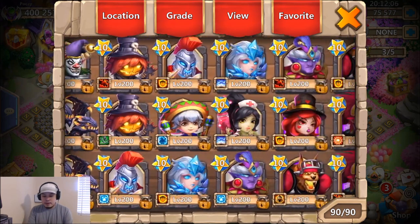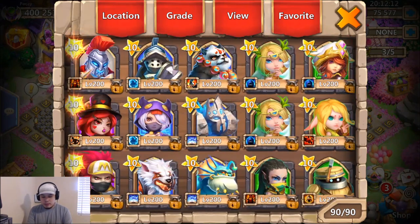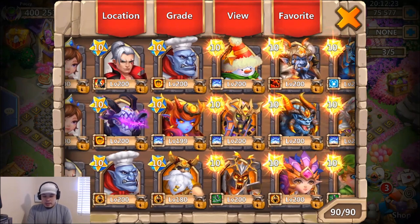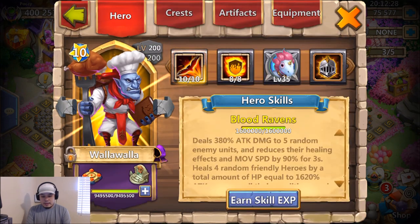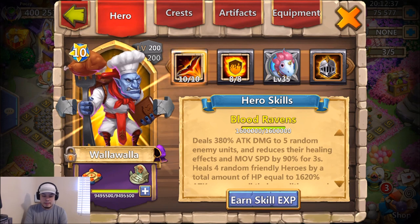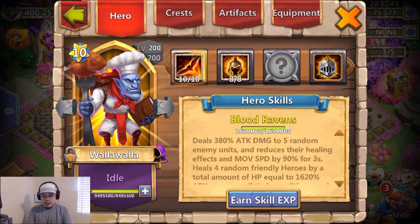We're going way back — we all know the greens and blues are garrison heroes so we don't really need to cover those. Starting with Chef Walla right here, 10 of 10, 8-8. I actually have two Chef Wallas; I haven't tried other talent builds yet. One doesn't do well in my setup.